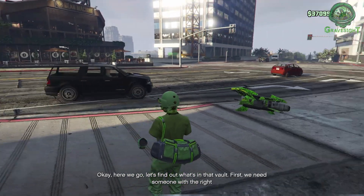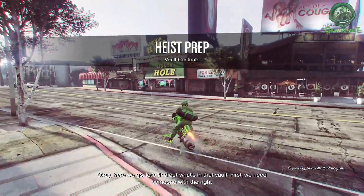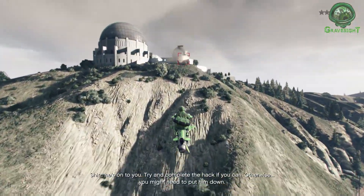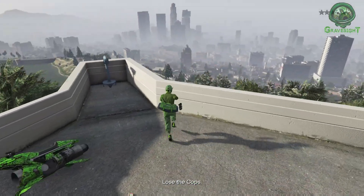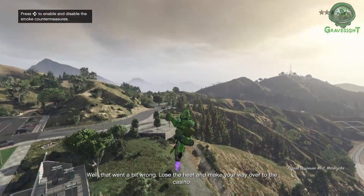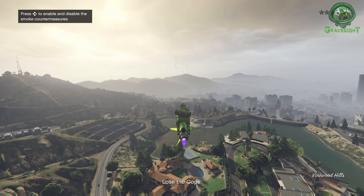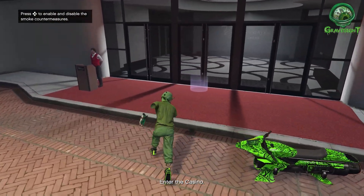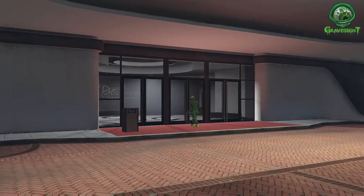We're going to go ahead and scope this out and we're probably going to have to murder somebody right now to get their keycard, which is going to gain us access to the hacking ability in the camera feed at the diamond casino. We're not able to call Lester to get rid of the police, so we'll just fly around or stay on top of the diamond casino until those three stars go away.